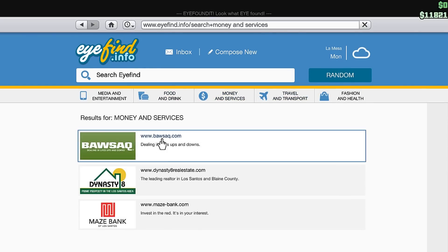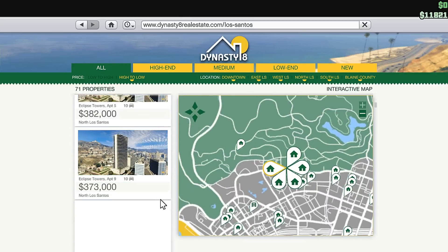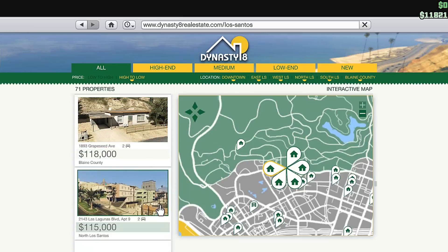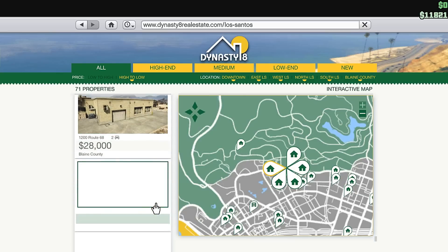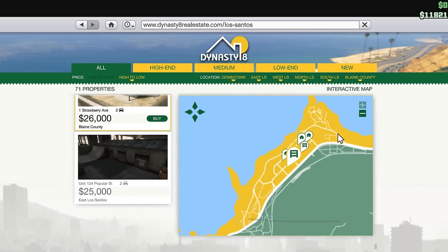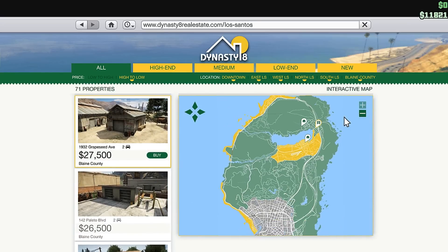When you have made some money it is time to get your first garage. Go to Money and Services and go to Dynasty 8 Realty. Here you can view all of the property listings — the expensive ones are at the top, and those are apartments and houses with garages. But at first you will only be able to afford a garage, so you will scroll way down until you reach something you can afford. You can click on a garage or any other listing and see where it is located on the map, and it matters where it is located because it will be your spawn point. Typically that would be downtown.